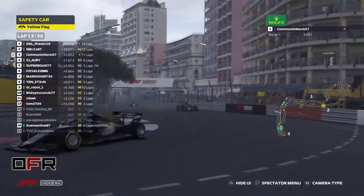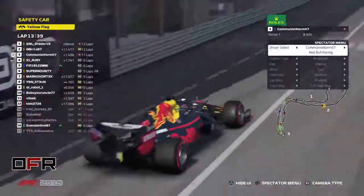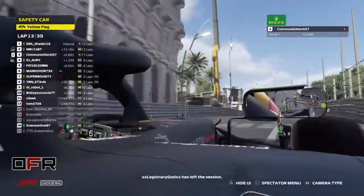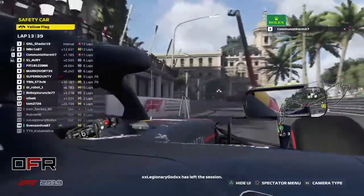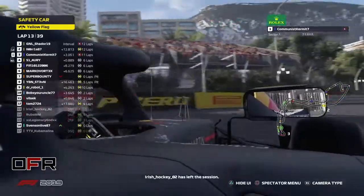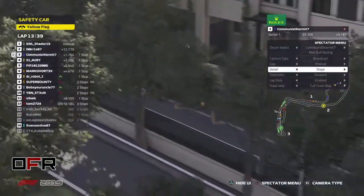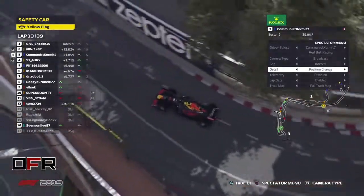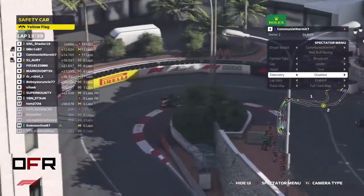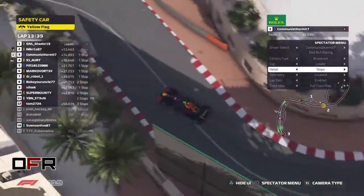Now we're gonna see top guys pitting for sure. Definitely Shader, definitely Kermit. Norris — I'd go and stay out if I was him. Super Bounty was really lucky — he was the first one who pitted right as the last lap started. How many pit stops have we seen here today? Let's check the race director. It's 13 laps already.